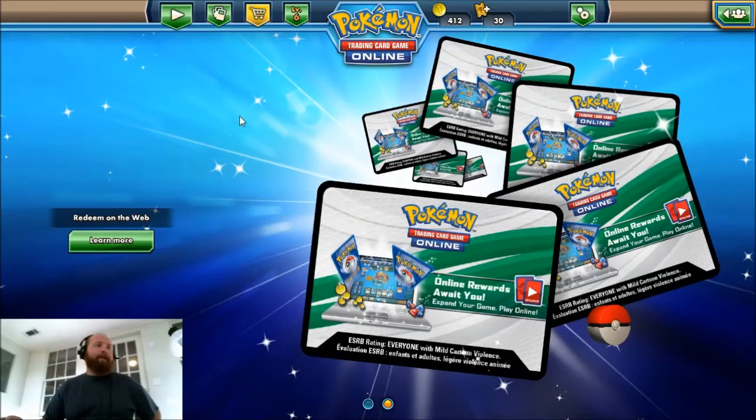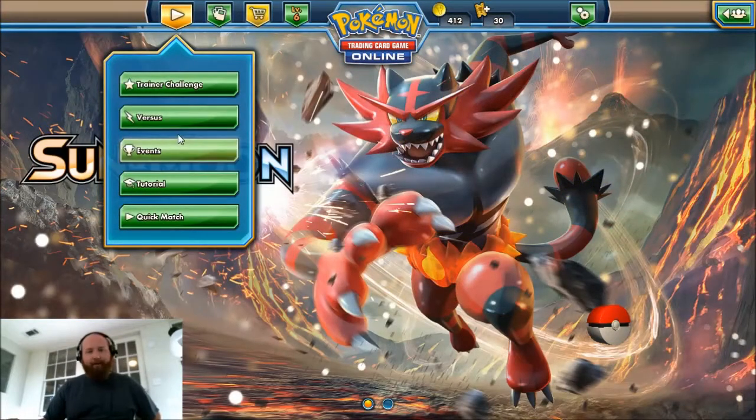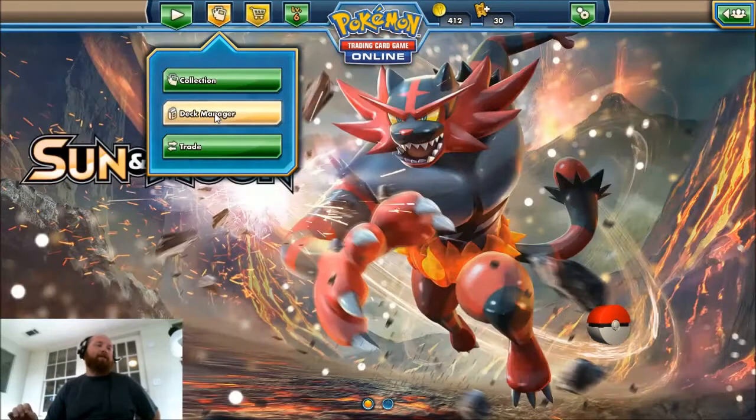Today we are going to be battling my good friend Favorite Mew with some Generations packs, which I really like to open. I wish I could find more paper packs. She had these and graciously traded them to me so that we could do this.